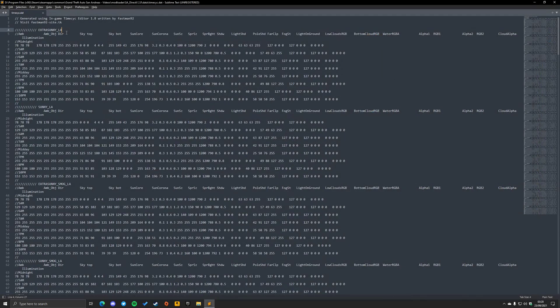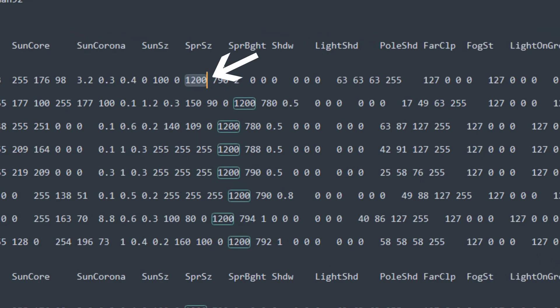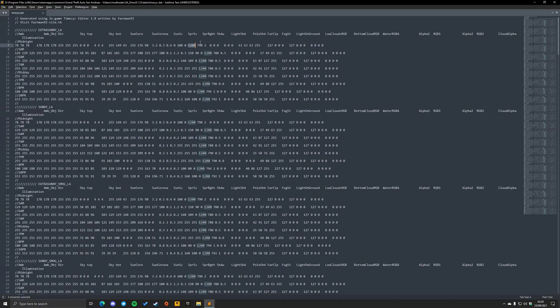Once you find the timecyc included with the ENB, open it with a text editor. While the file is documented, the formatting can be a bit messy due to large differing values. The far clip value in the timecyc should be the 27th setting, and it's usually one of the biggest numbers. Most ENBs will have the same far clip value for all weather settings, which makes identifying and replacing the value fairly easy. As you can see here in the SA DirectX 2.0 timecyc file, the far clip is 1200 for all weather settings, which is a bit too low, so I'm going to change all the far clip values to 2000 instead.